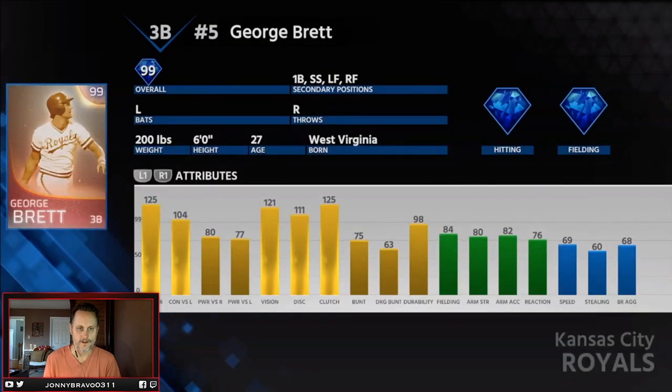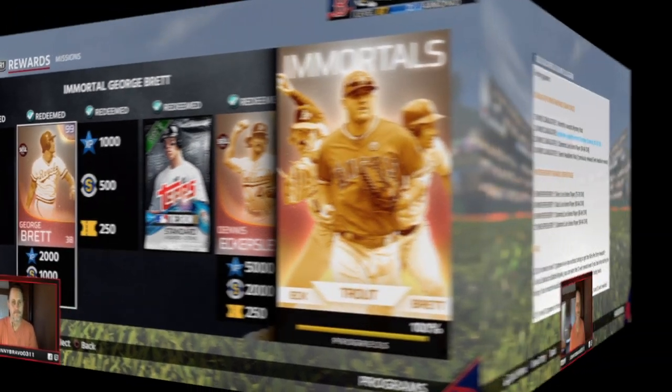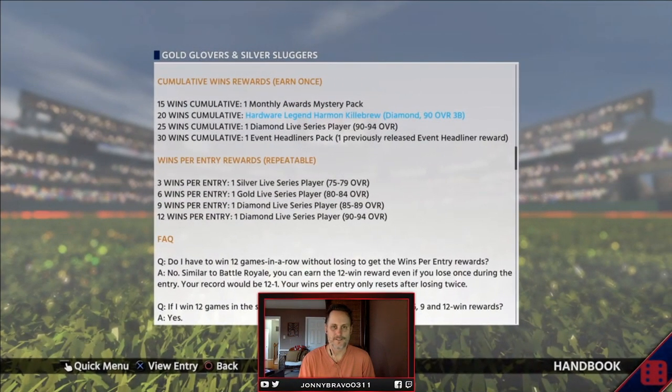So we look at the George Brett card — Harman absolutely destroys him in power against righties and lefties. Brett's a better fielder, Brett's a better contact player — contact hitter rather. But contact doesn't mean much of anything nowadays. So not a bad reward, honestly — 90 overall Harman Killebrew. The 25 wins get you a Diamond Live Series, 90 to 94, so not terrible. And then the 30 wins get you that event headliners.